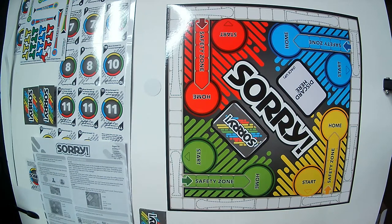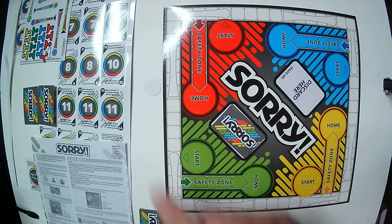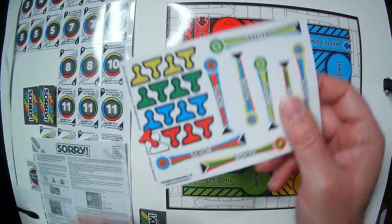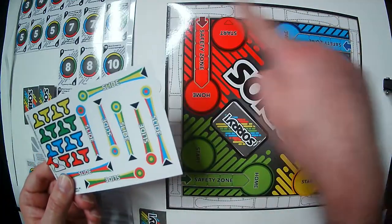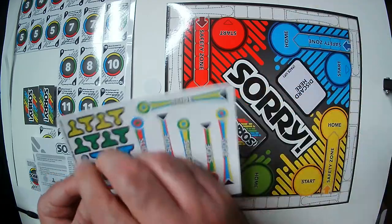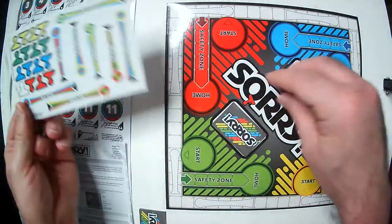For standard gameplay, you're going to start all your pawns at Start and try to get them around the board into your safety zone — kind of like Trouble. It comes with sliders here, so when you hit a slide you get to advance. You take your pawn out and move it.